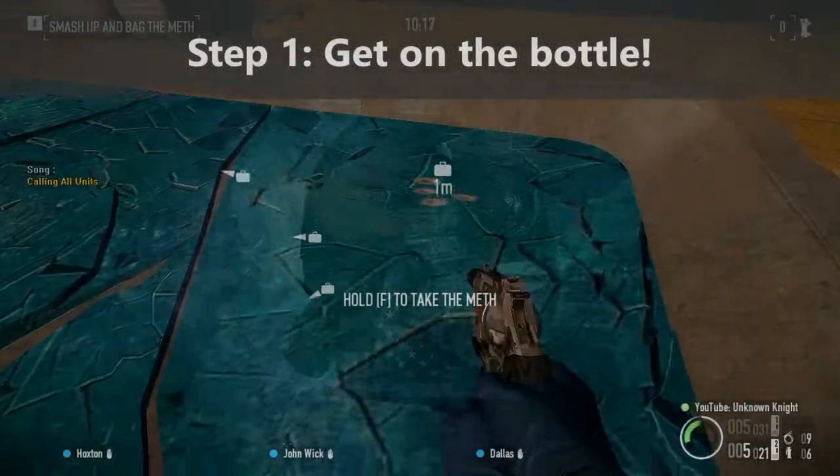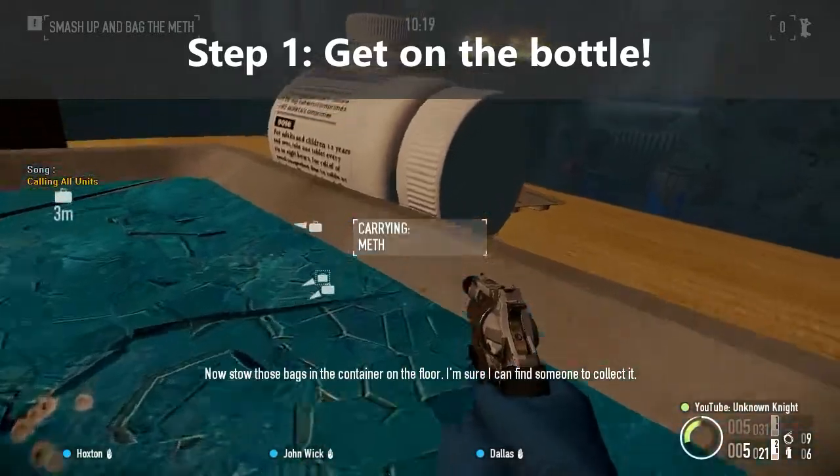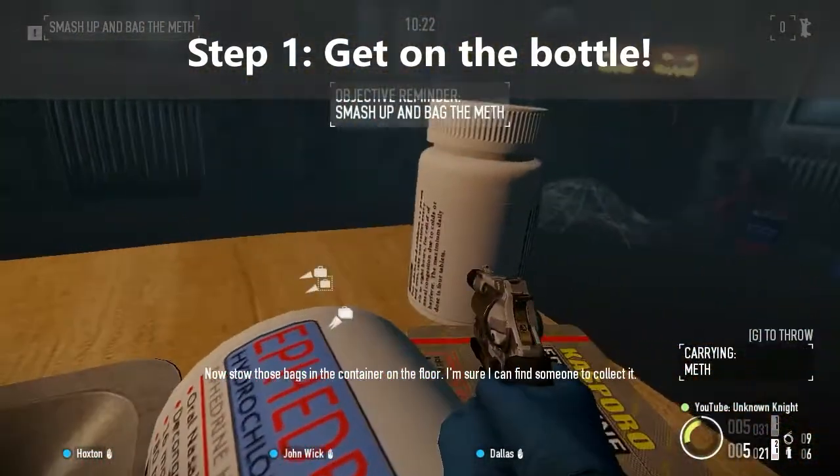So just to the right of the math tray, facing the usual secure zone, there should be a pill bottle. Now get up there.